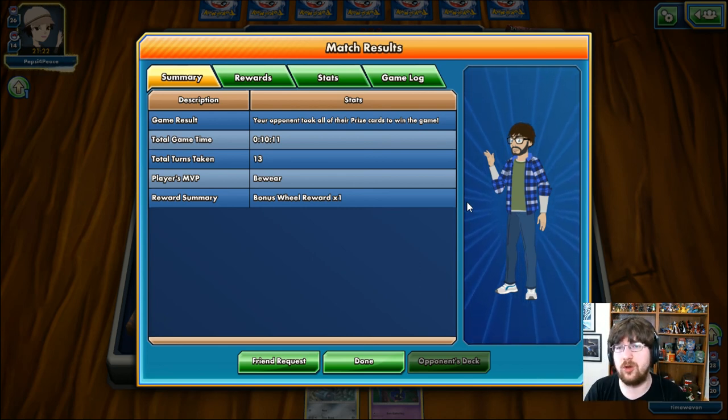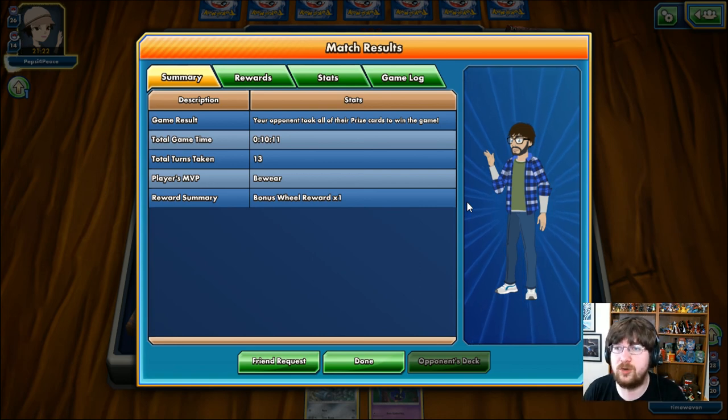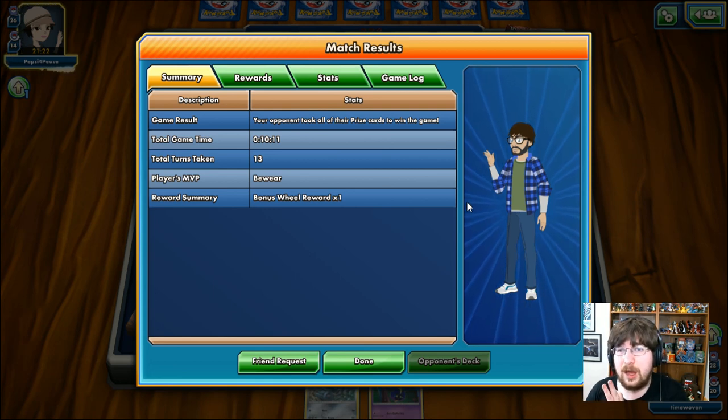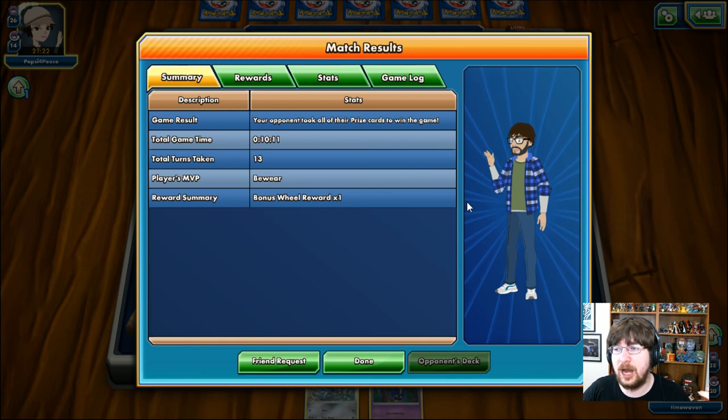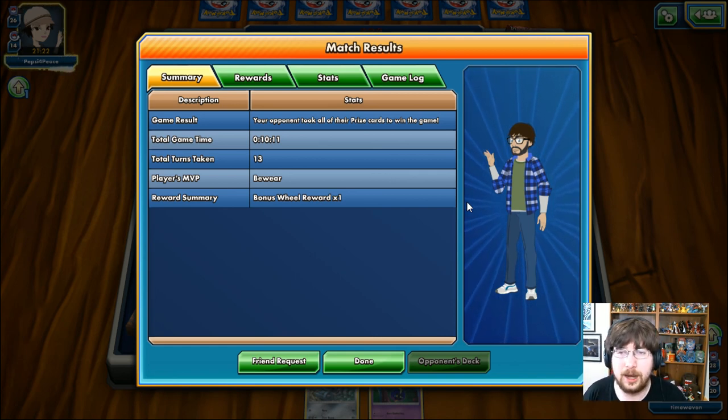Let me know in the comments which one you guys definitely thought was the better of the two decks. Starting Tuesday, we will have brand new deck profiles of all the new GXs. And starting tomorrow through Monday, Wednesday, Friday, just this week, we will have additional pack openings to celebrate Guardians Rising. I already have the Elite Trainer Box and two of the Triple Blisters, so we will have tons of content coming your way. That is all for me. If you guys are brand new here, please hit that subscribe button. Thank you guys so much for watching — I'll see you guys in the next video. Time out.